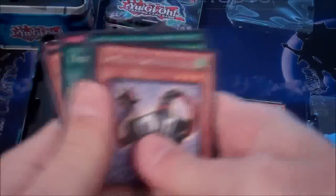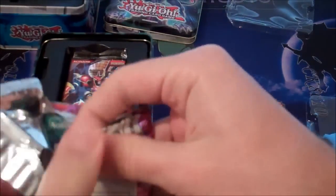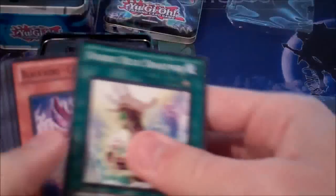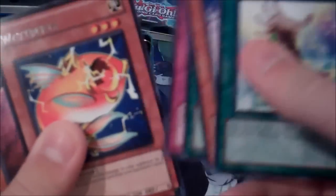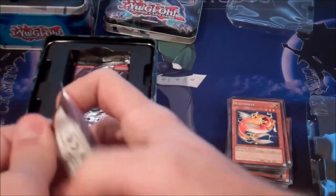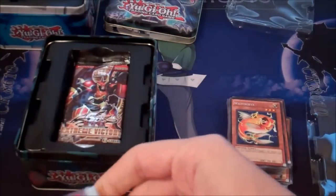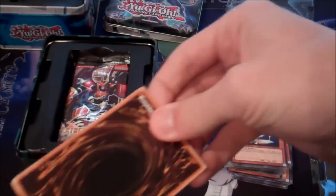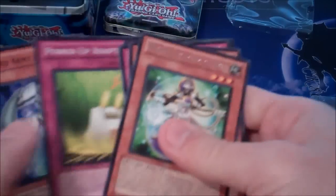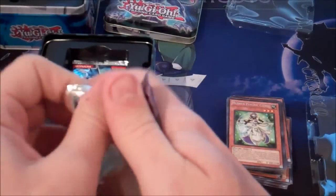Symphonic Warrior Piano. No holo. A lot of barracks. Scream Victory. It didn't want to come out of the pack. Hush Psychic Clearing - I don't know. Come on, give me a holo. This might be one of the bad tins.